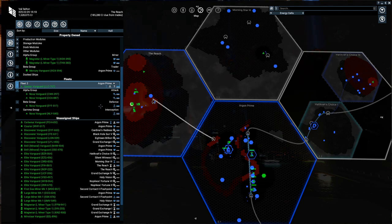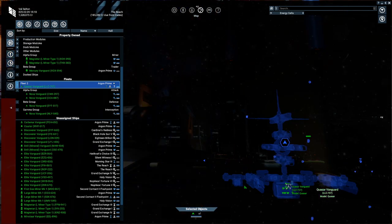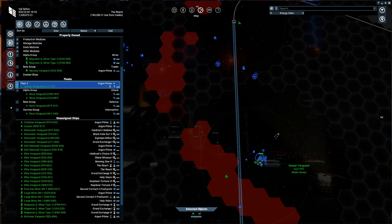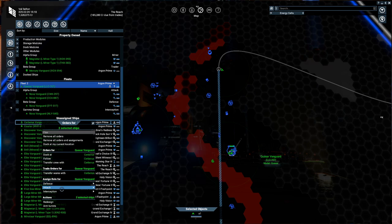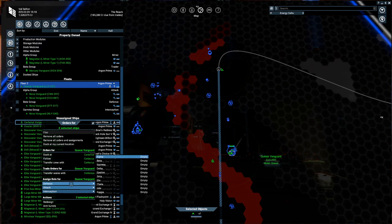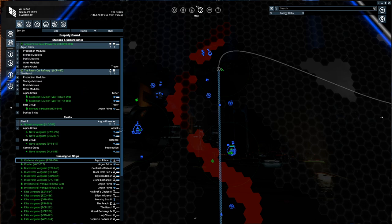I'm going to set four Nova Vanguards to one Quasar Vanguard. We can assign roles: set two Nova Vanguards as alpha attack, which creates a fleet. Press the plus button to see what's in your alpha group. Then set one Nova Vanguard to the Quasar Vanguard as defense beta, and one Vanguard as interception gamma. There you have it — your first fleet. It'll tell you they're now escorting the ships. The Quasar Vanguard is set as defense alpha for the Cerberus Vanguard.